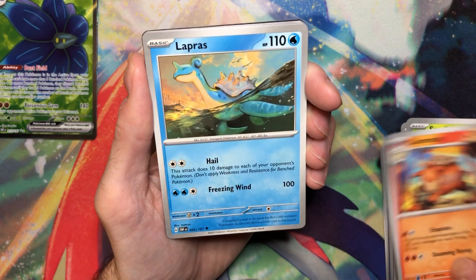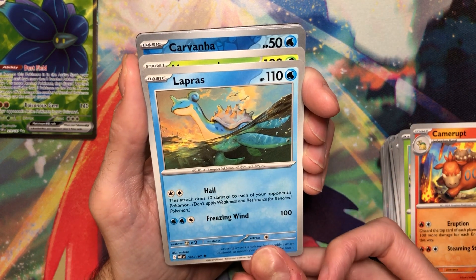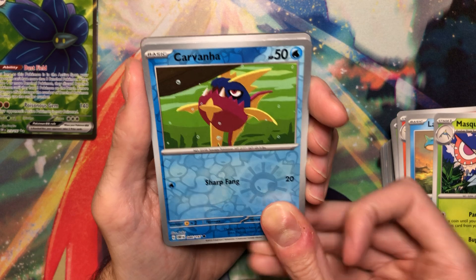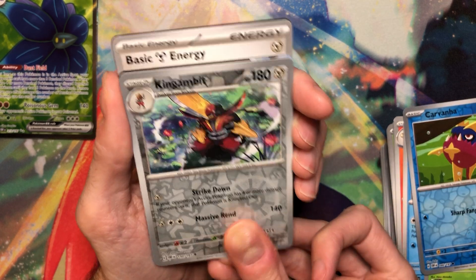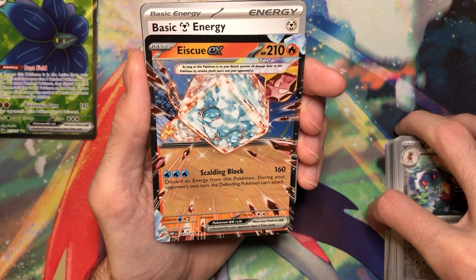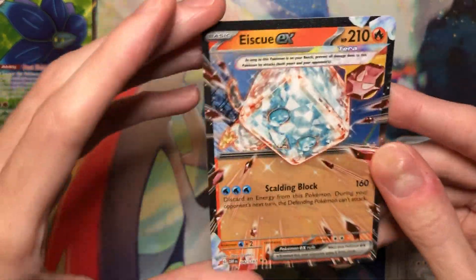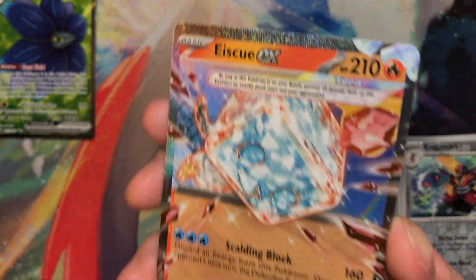Camerupt. Lapras — that's really nice art, I like that a lot. That's a new artist too, I think — Matazo. Masquerain, Reverse Carvana. King Gambit. And oh — Ice Q. I do really like this card, actually. I love how he's an Ice type and he's Fire Terra type. That's really cool. I actually do really like the Fuller also.